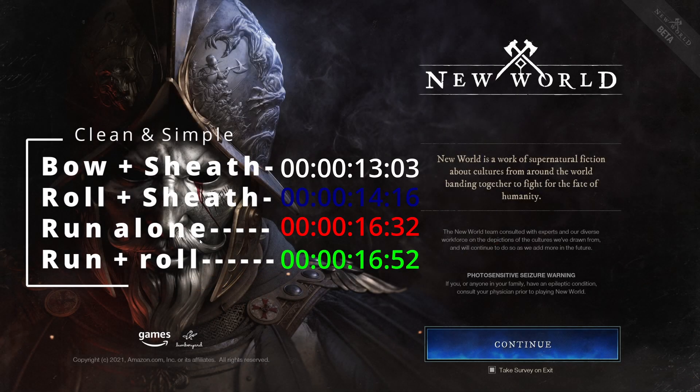For brevity's sake, all four methods are put up on the screen. You can see the difference between the two in just 15 seconds. Extrapolate this over the time it takes you to travel from town to town — you're looking at minutes to hours saved depending on how much time you're playing. If you haven't had a chance to, go ahead and check out my video on the fastest route to level 9 linked below. I wish you well in the world of Aeternum and I will see you on the battlefield. Thank you.